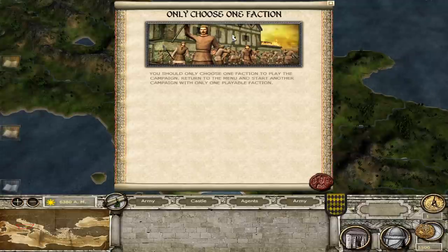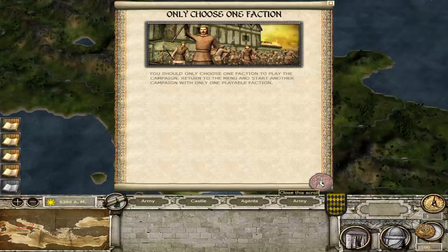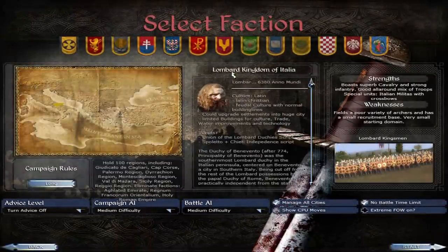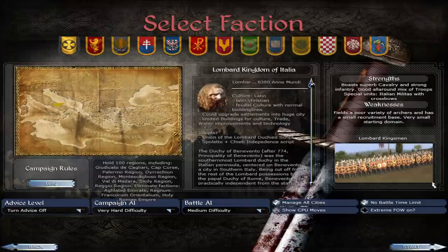This mod, like Tsardams, has a lot of historical scripts in the campaign. What happened was I accidentally chose a whole bunch of factions because I was showing off the factions. So I'm not going with the Byzantines — I'll just go with the Lombards.